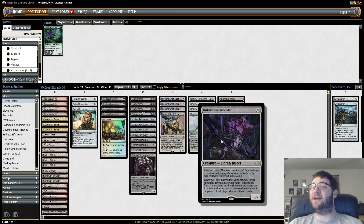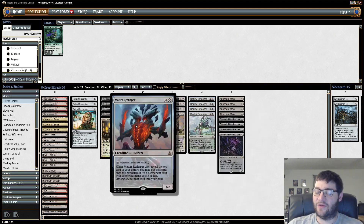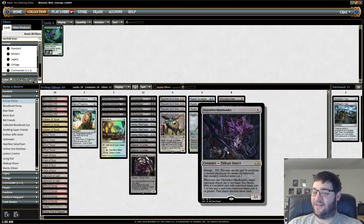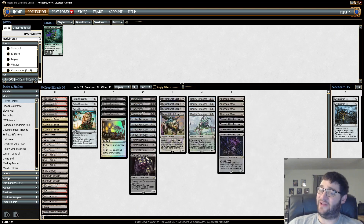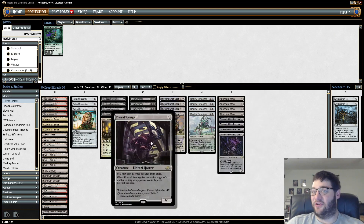So you're getting Distended Mindbender on turn 4 — that is the plan, it's pretty good. And as a matter of fact, you can sometimes even do it on turn 3, if you have 2 Eldrazi Temples. Use one to pay for Heartless Summoning, now you have 4 mana left in your pool — that is enough thanks to the Emerge cost of these things. So it's just really crazy nut draws. Distended Mindbender by the way is a complete blowout. Matter Reshaper and Eternal Scourge are the fuel.